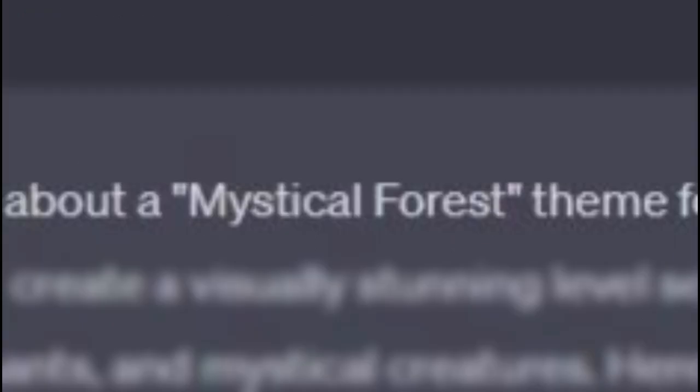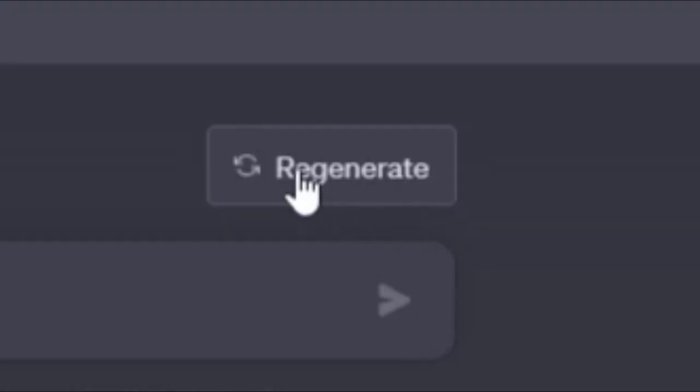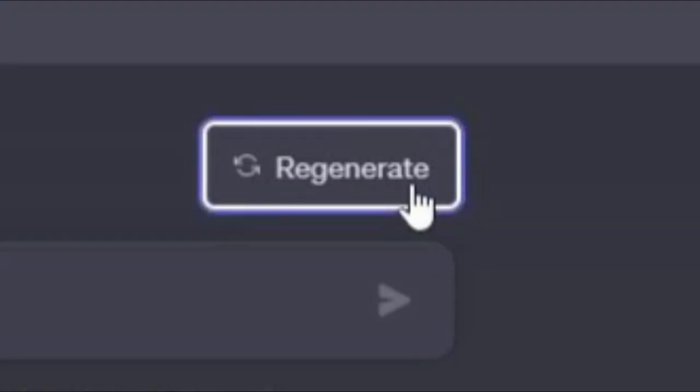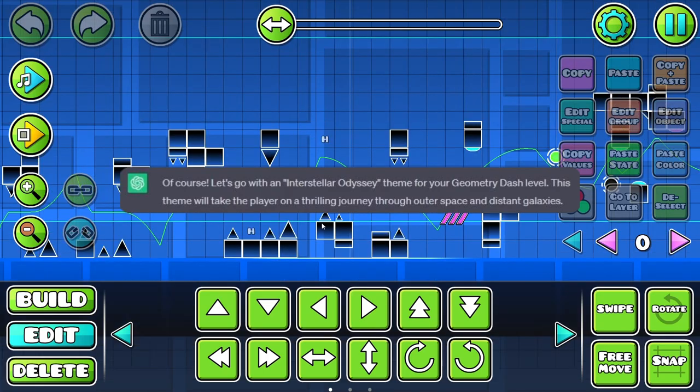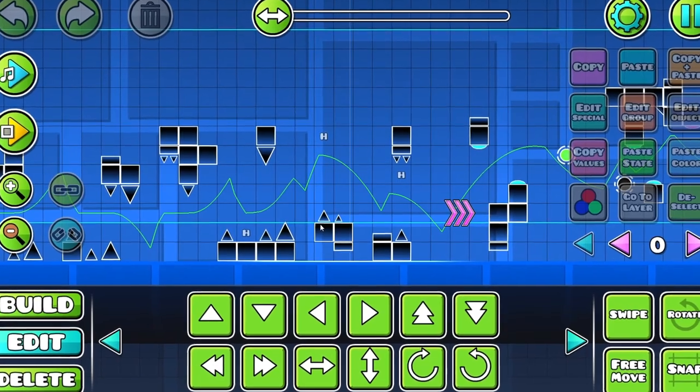Well, this is not what I expected. How am I supposed to build this? I haven't even started decorating yet and I already got one of the steps wrong. So after regenerating the answer — alright, I guess this is more like it. ChatGPT wants us to make a space theme, which I'm not too confident about. But hey, ChatGPT is here to help.